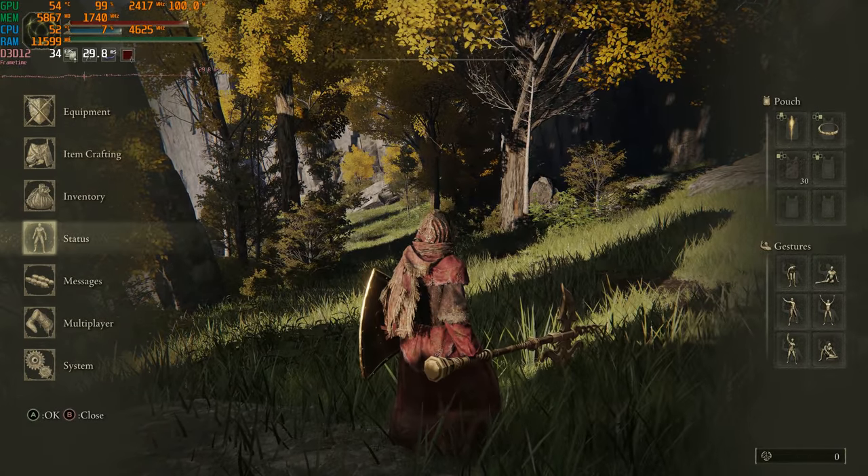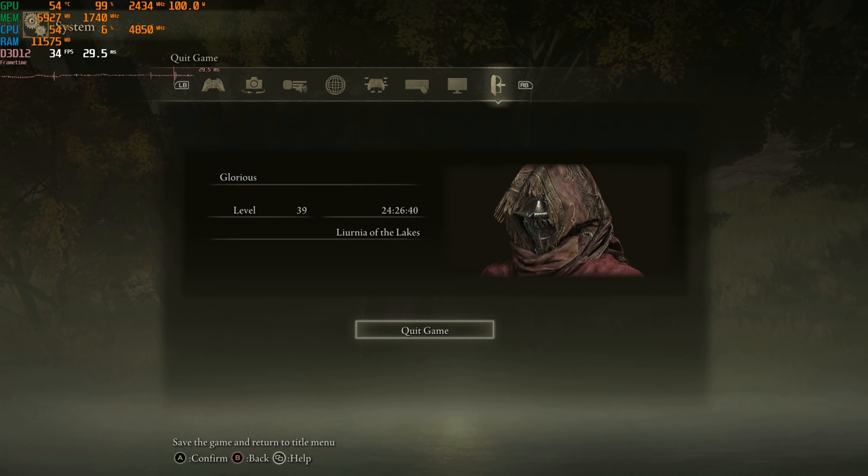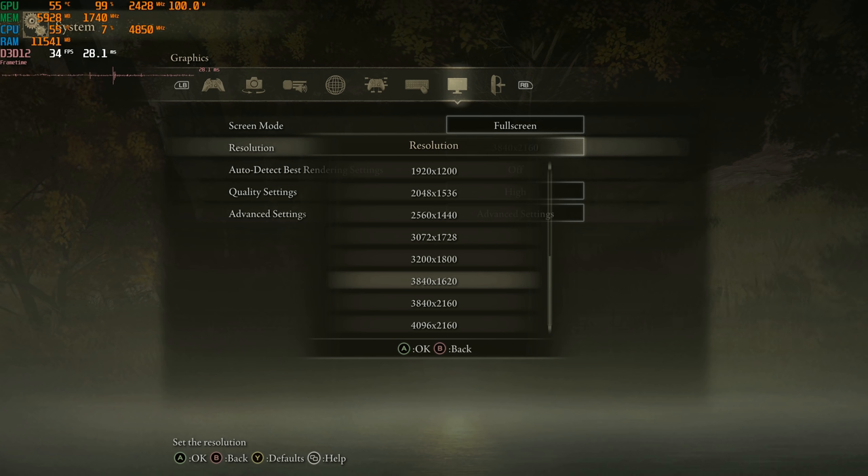But what if I could get a less good quality image but have it actually perform a lot better? That's what Radeon Super Resolution is for, and the reason I selected Elden Ring is because Elden Ring does not have any kind of advanced upscaling techniques — there's no DLSS, there's no FSR.